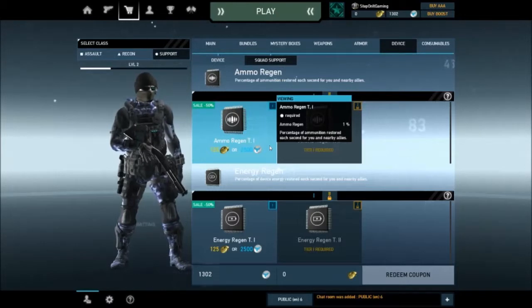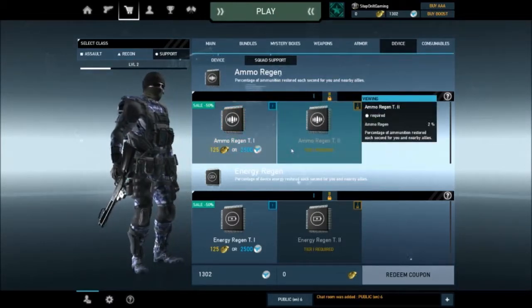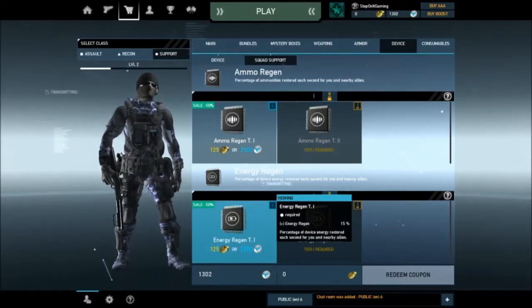As a support class you can choose between two different squad supports: ammo regen or energy regen. Depending on which one you choose, nearby squad members will regen ammo or regen energy.